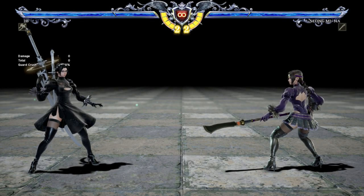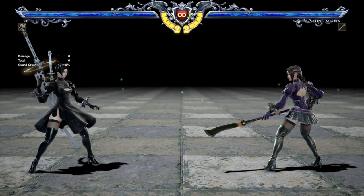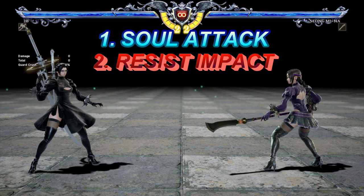Greetings everyone, this is Force Nature of Top Tier Tips, and in this session we're going to be taking a look at Soul Calibur 6's Season 2 changes. In Season 2, there are two completely new mechanics that are being added. The first is Soul Attack, and the other one is called Resist Impact.